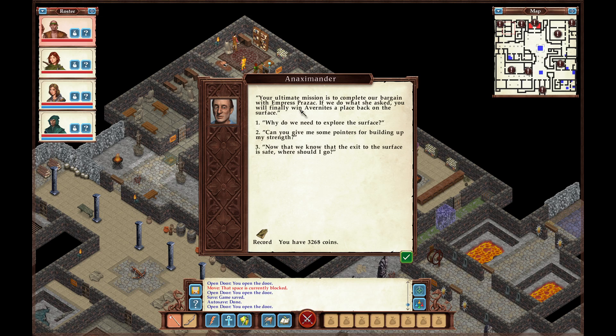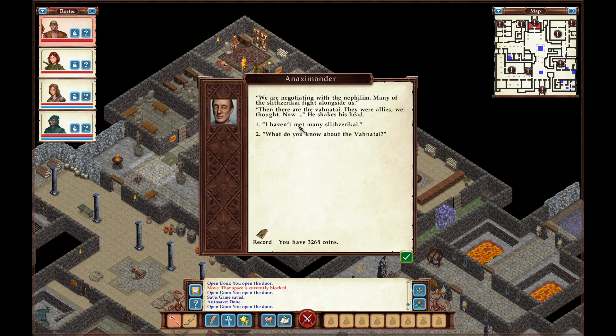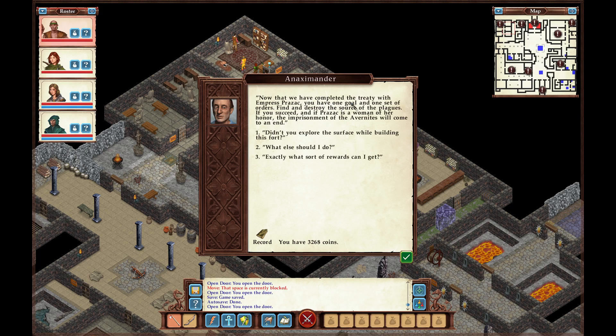Your ultimate mission is to complete our bargain with Empress Prazac. If we do what she asks, we will finally win Avernum's place back on the surface. Now that we have completed the treaty with Empress Prazac, you have one goal: find and destroy the Swords of the Plague. If you succeed and Prazac is a woman of her word, the imprisonment of Avernum will come to an end.